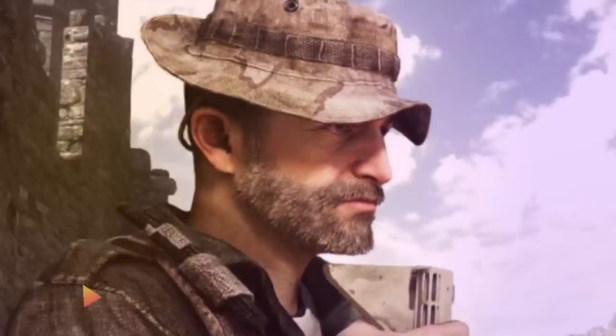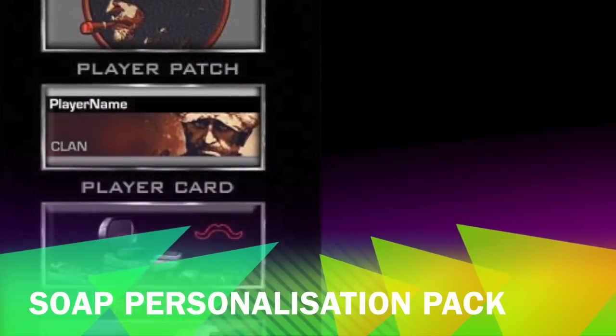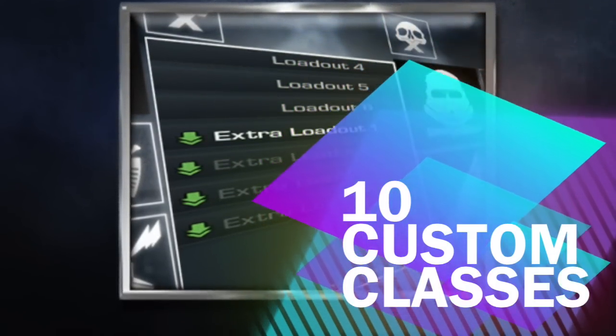What's up and welcome to a quick Price DLC rundown. I've got the Price weapon camo, the player patch, the player card, the reticle, and then the player background. The addition of 10 custom classes, but unfortunately you will have to pay for these.